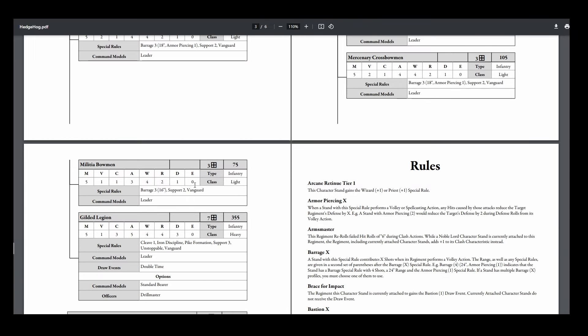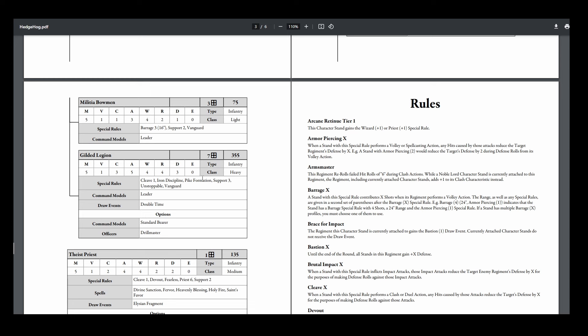He's running two units of Merc Crossbows and Militia Bowman. Militia Bowman are chaff — they die. Sometimes you shoot with them, but don't be threatened by Militia Bowman. Then he's got another big-ass brick of Guild's Legion with a Starnbearer Drillmaster, so they're all getting five attacks, seven stands. They're gonna have basically Resolve 5 until they die. Bastion up to defense four, really nice — so they're a strong tanky formation, as well as having Support 3 from the Relentless Drills. All the bricks have Relentless Drills.